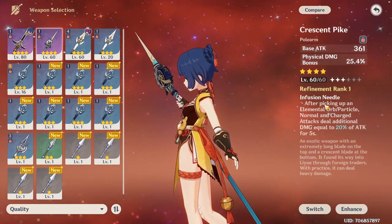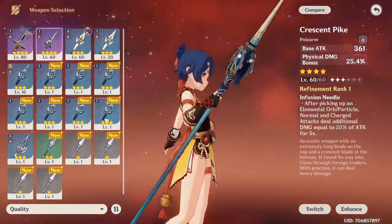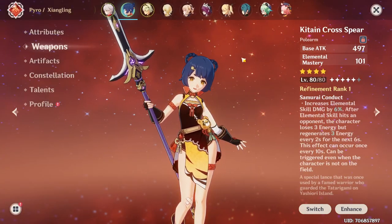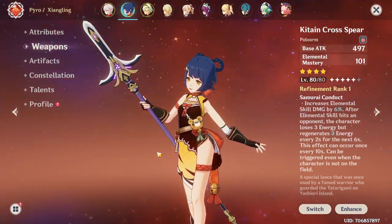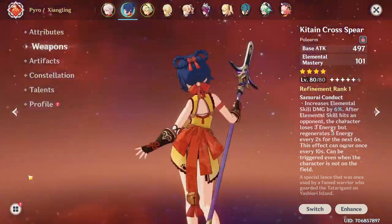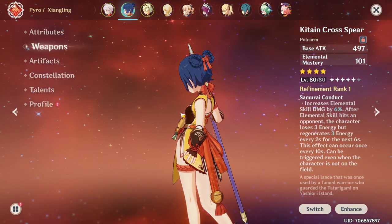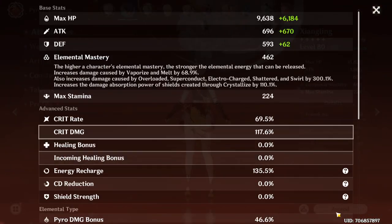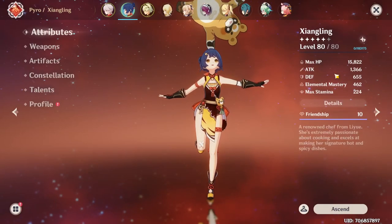The Crescent Pike can only give physical damage bonus and a small particle generation increase. It wasn't bad, but if you don't have Dragon's Bane, this weapon is incredible — it's gonna do a lot of damage. We're hitting 25k on cryo opponents with melt. Even if you use vaporize, either reaction gives the same increase: a 68.9% damage boost through elemental mastery alone.